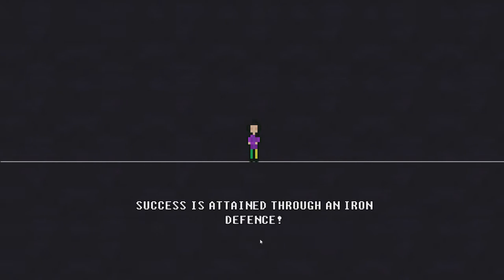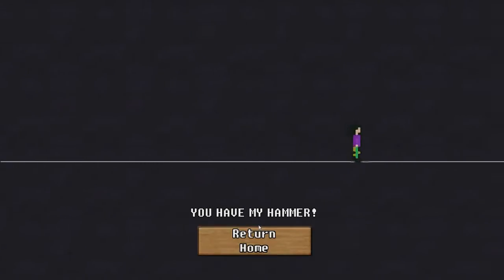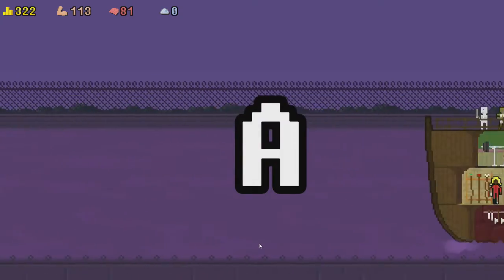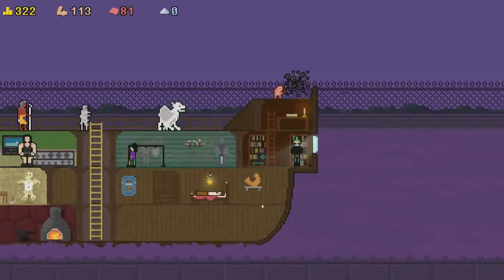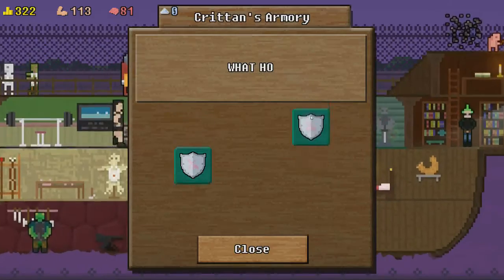Should we get someone new? It's a lady. Success is attained through an iron defense — maybe she can train me in defense. You have my hammer. Alright, just my hammer. You must build a boat! Wow, it's even bigger now — that's awesome. So every time you get a new person, it comes up saying you must build a boat. Keep building!